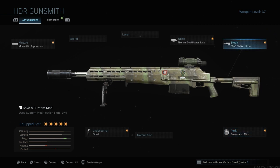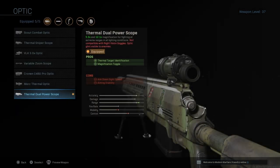I go for the F-TAC Stalker Scout stock, because that improves ADS. And then I go for the Dual Power Thermal Scope. You may not have these unlocked on your HDR — don't worry about it. Even if you just have the HDR with the normal scope, that is good enough. Always remember that with these powerful scopes — the ones higher than four times — you will always have a scope glint. So when you're looking at somebody, even with the thermal scopes, they will see a glint.